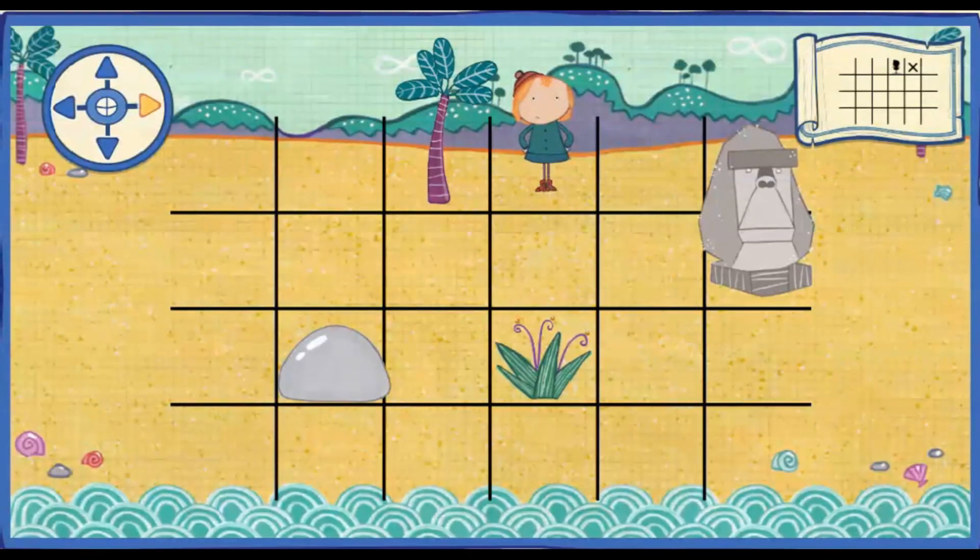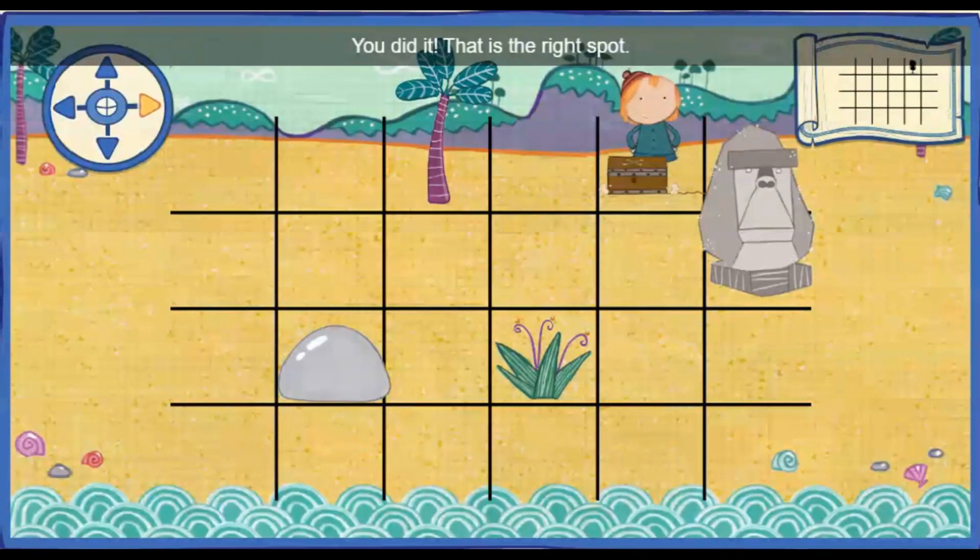Move one space to the right. One. You did it! That's the right spot. Oh, you counted just right.